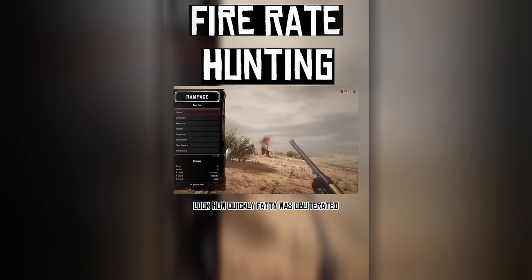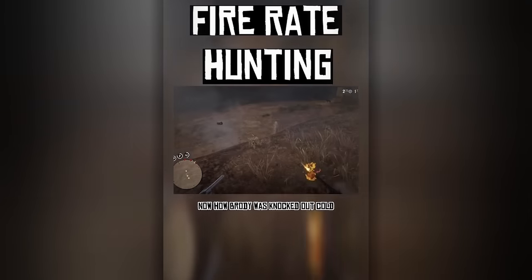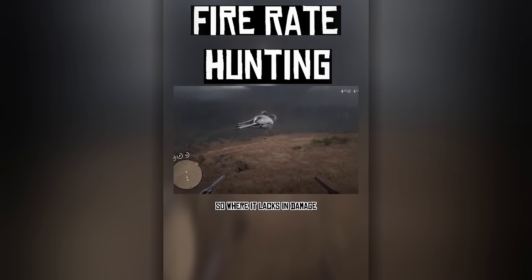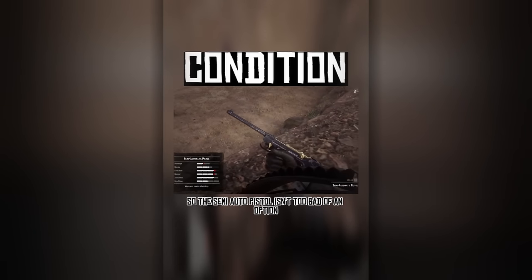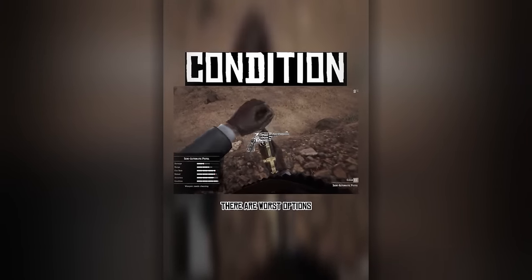Look how quickly Fatty was obliterated. Fatty too didn't stand a chance. Bubba senior senior was knocked out cold. This random buck's balls didn't stand a chance. So where it lacks in damage, it makes up for it in fire rate. The condition was alright, about 2 bars left, so the semi-auto pistol isn't too bad of an option. Unless you're relying purely on pistols for range, there are worse options. Double action? Next review should be the Navy Revolver, just to finish up that section for good.